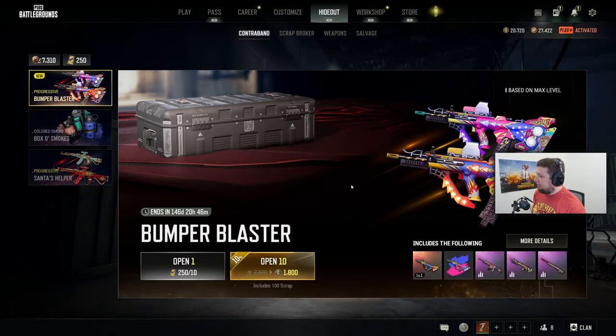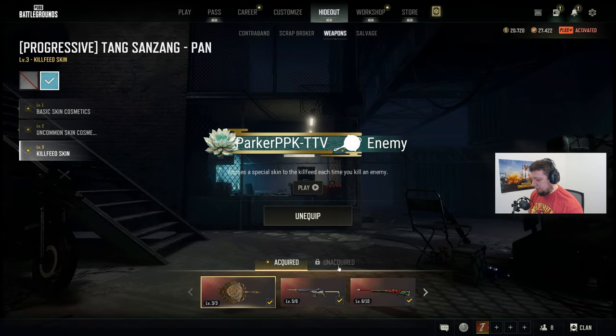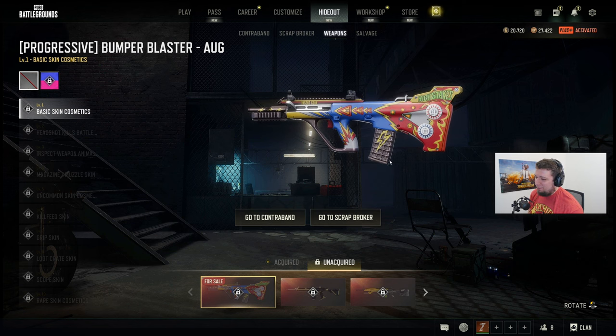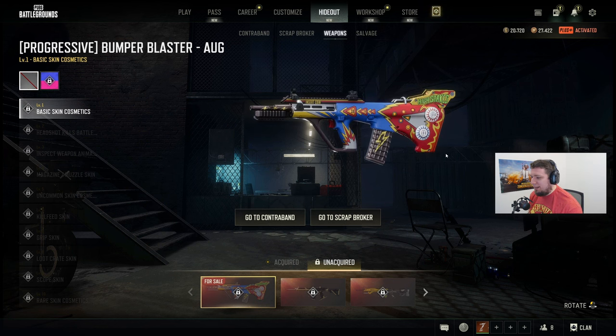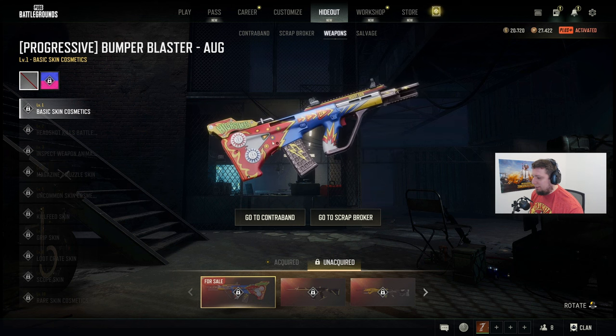Also in the hideout is the AUG — we're going to do some rips on this guy and see if we can get some. Let's take a look at the weapons though. This is the new bumper blaster. Very, very bright skin, kind of a neat design. I wasn't sure if I would love this one or hate it — it seems like it's going to be a love-or-hate situation, but it looks pretty neat.